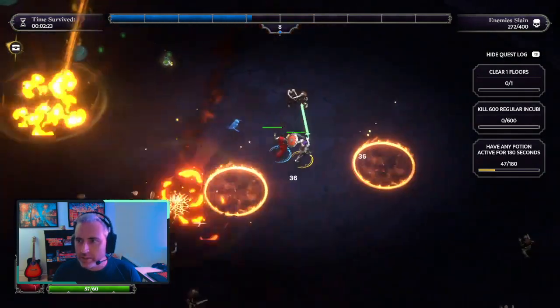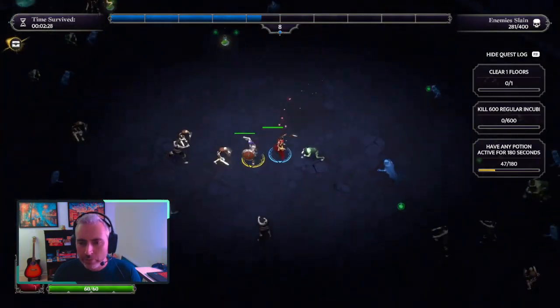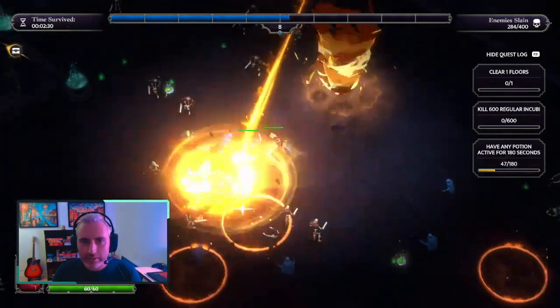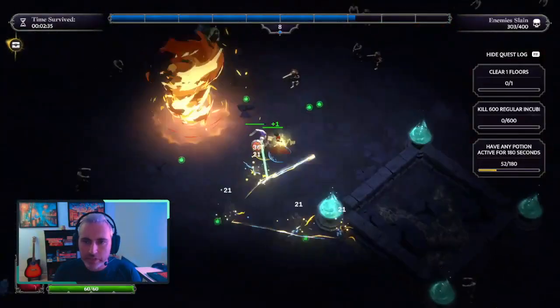In the top right, you can see that there's enemy slain: 4 over 400. Let's get to that 400. We actually have it. That brings us to the next floor.